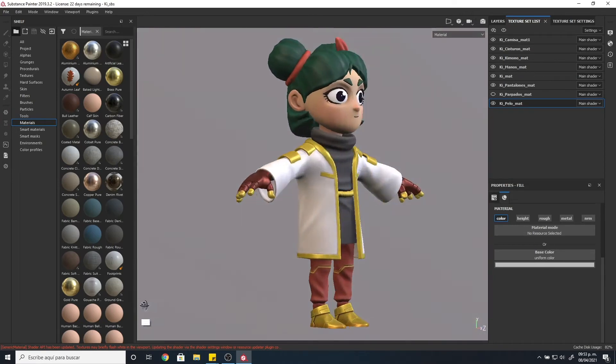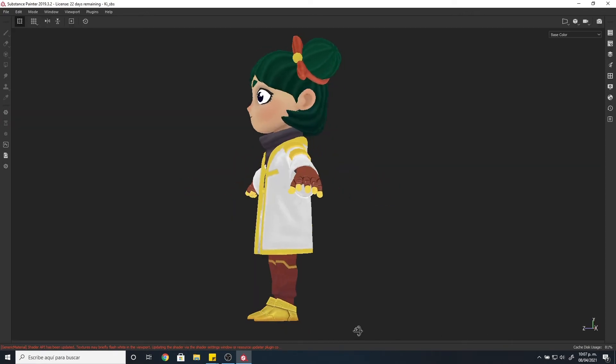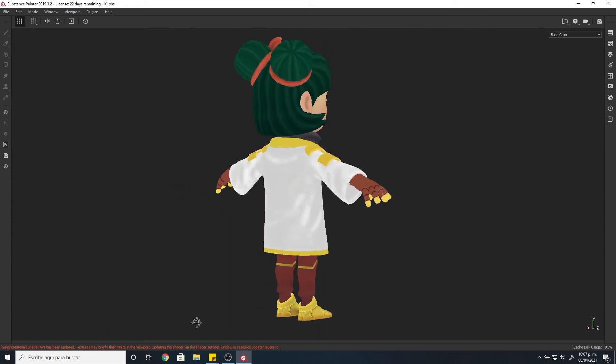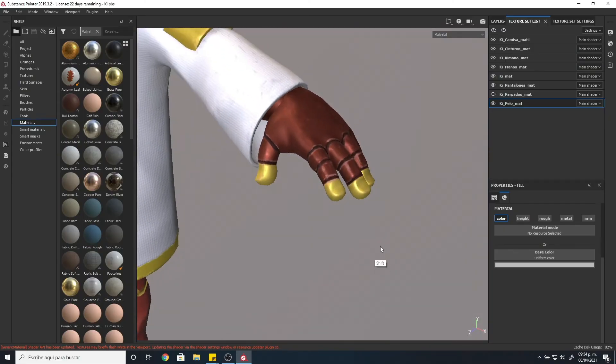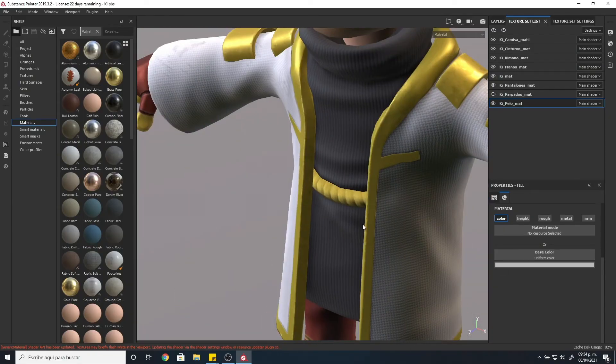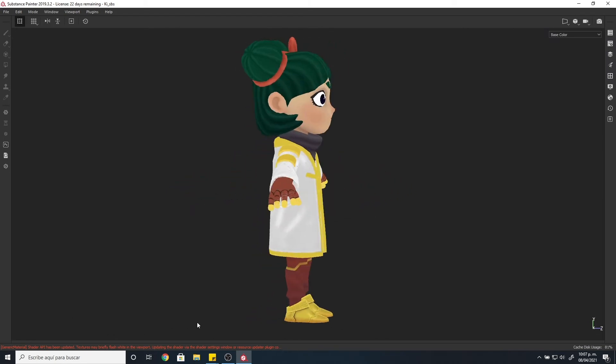I did three sets of textures for this model because I was trying different styles, since it's the first model. First I did one with the PBR classic workflow and a more realistic look. Then I tried a hand-painted style. Finally I decided to combine a bit of both — I really like the roughness and metal parts of the PBR textures, but I also took some of the color ingredients from the hand-painted model.